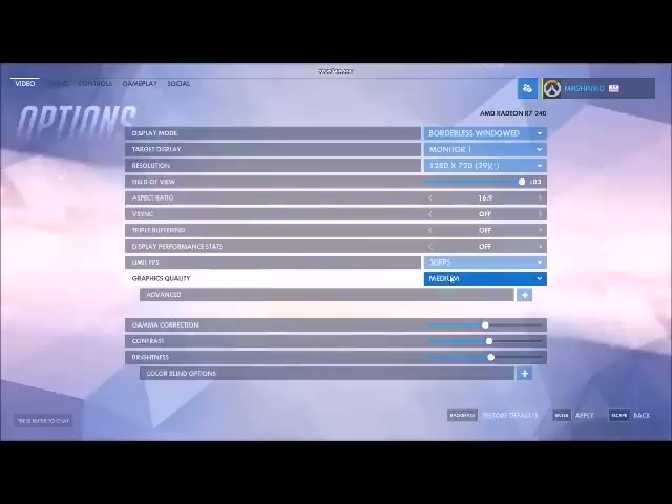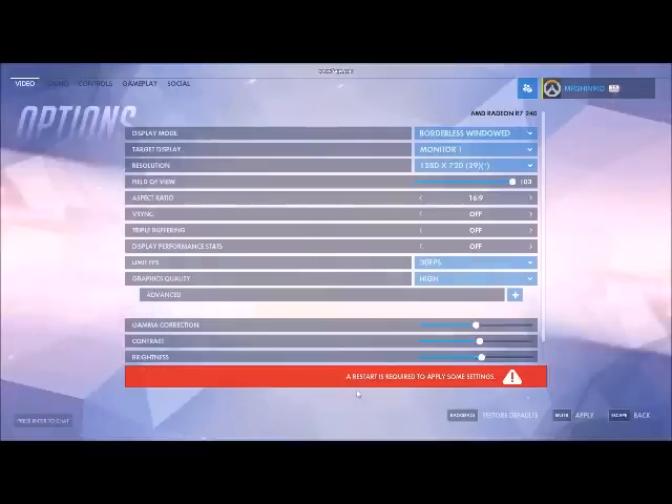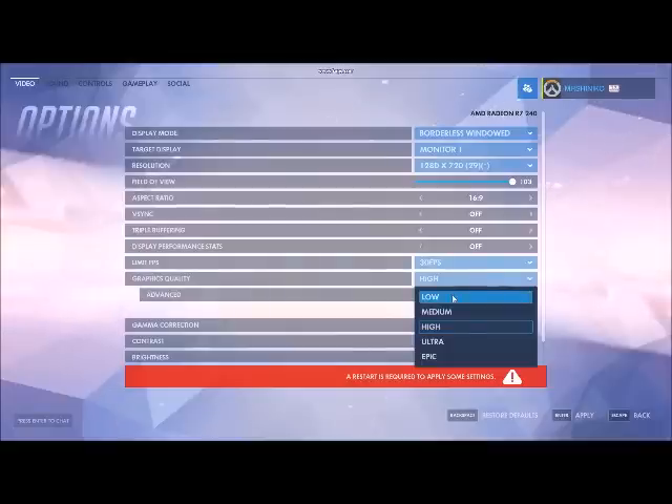The first thing you want to look at is the graphic quality. Personally, I have this on medium. Try to put this as high as possible, although you need to restart the game in order for this to work. As you can see, the red note is down there. Once you've done that, you can go ahead and click the advanced button.